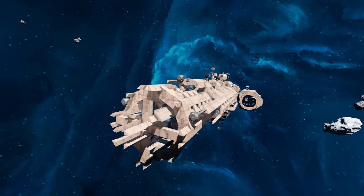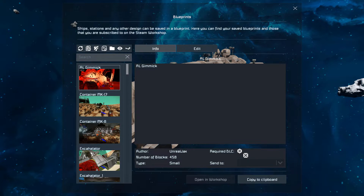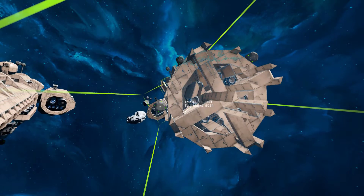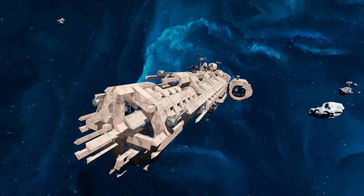It looked a lot bigger on the workshop page, and it was quite surprising how small this actually is. So if I press F10 and find it in the spawn menu, here it is. It is only 6,084 large blocks. It uses both decorative block DLC packs, no mods, and it's just a fantastic looking ship.